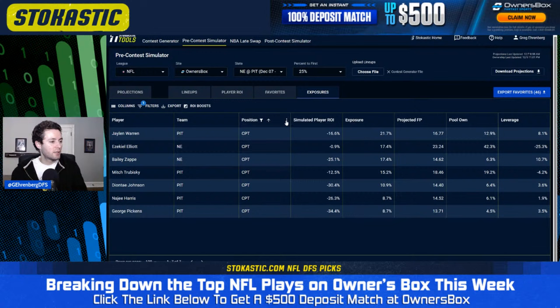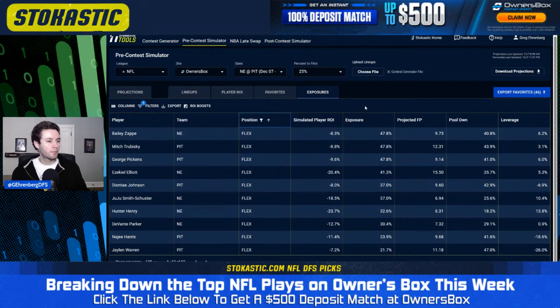Looking at flex exposures, we're getting to Bailey Zappi in about half of our lineups — a little bit overweight to the field, which also carries over from being overweight to him in the captain spot. Overall, Bailey Zappi looks like a pretty good way to differentiate some lineups tonight. Mitch Trubisky getting more exposure in the flex than the captain spot. On Zeke Elliott overall, we have him in 51% of lineups in the flex and 17% in the captain — about 60% total. The field is projected to be playing him in 80% of their lineups, so we remain underweight to Zeke overall.